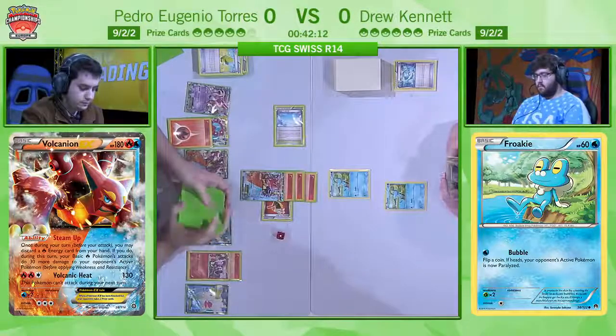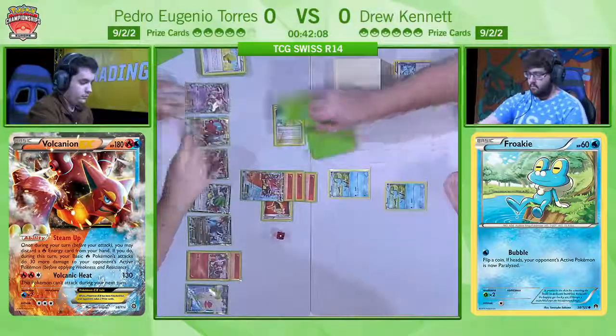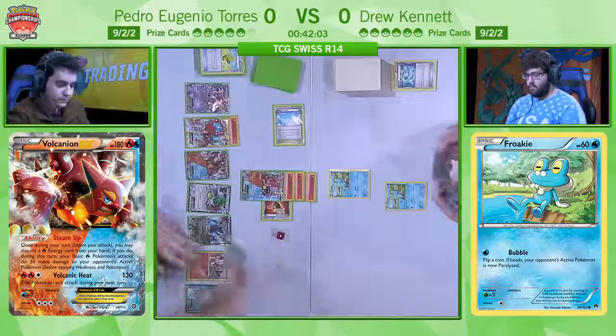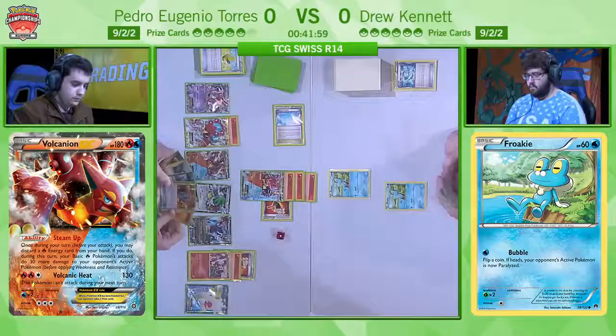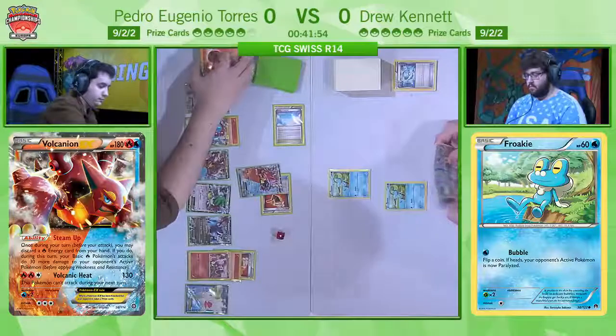You see Pedro there playing the Max Elixir now. He chose to put it on one of his benched Vulcanian EXs, and that's a very, very good play. Yes, it's an EX. Yes, it's weak to Drew's deck. Yeah, it gives up two prizes, but it allows the one-hit KOs on Greninja, and that's got to be what Pedro's thinking. Pedro could not play conservatively in this matchup.